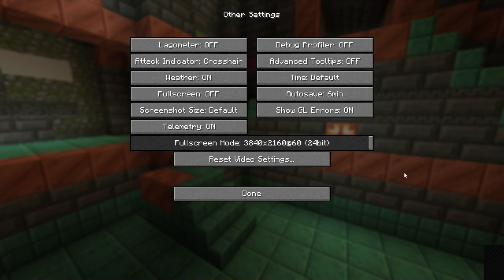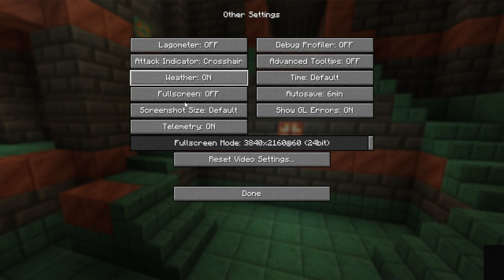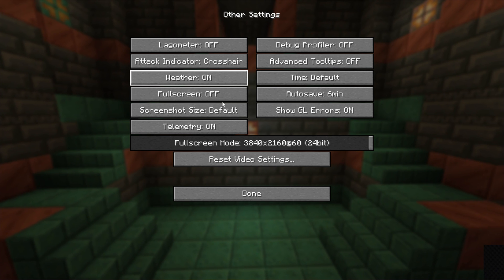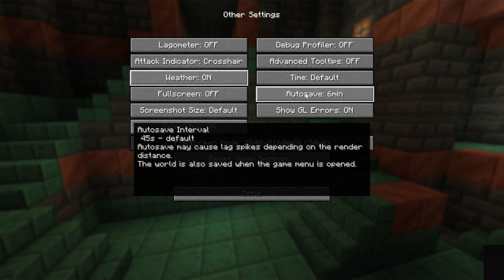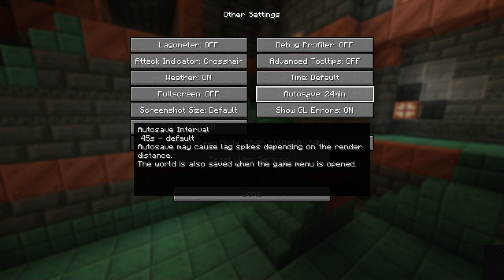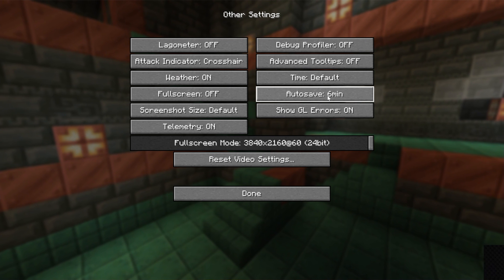On the Other page, not much affects FPS except weather, which does increase FPS a bit. If you notice a lot of lag during rain, turn weather off. Also, playing Minecraft in fullscreen uses more resources and causes more lag than windowed mode, so switching out of fullscreen can help. Finally, for auto save — if you notice lag every few minutes when Minecraft auto saves, increasing the interval can help, but know that you risk losing progress. Six minutes is a reasonable setting.